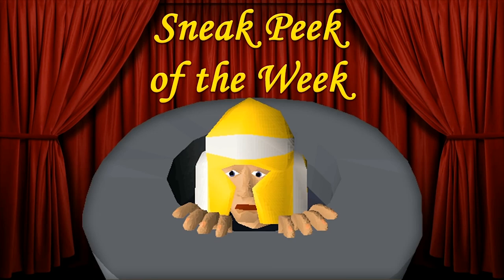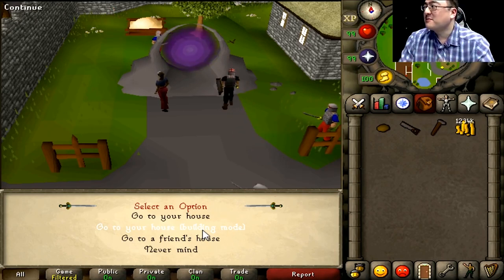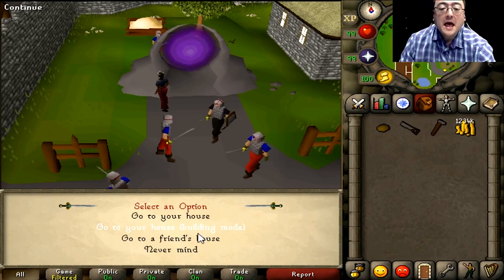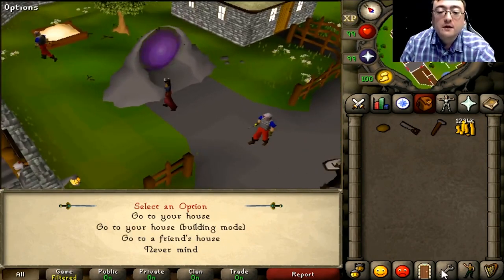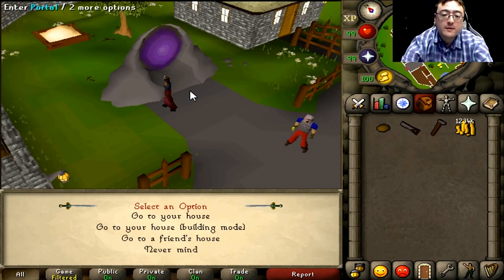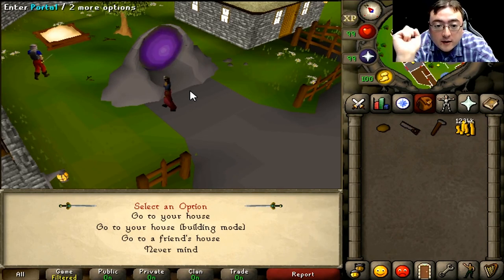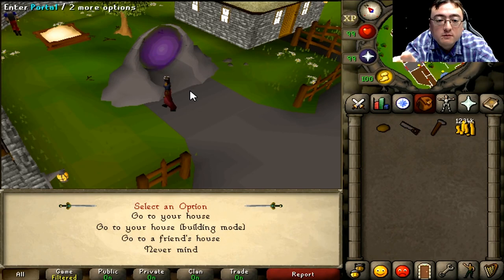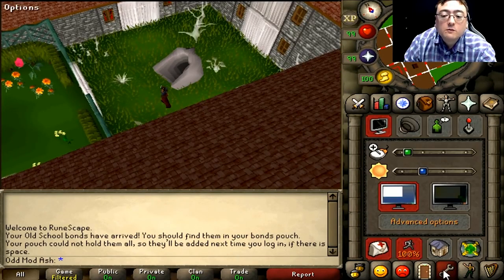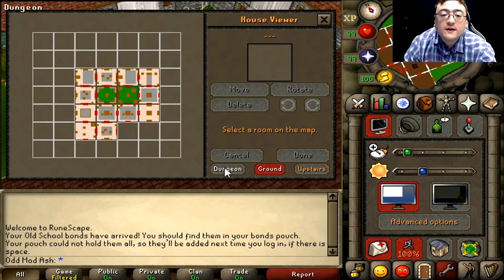Moving on to this week's Q&A, where Mod Ash demoed the new soon-to-come construction updates. There was a camera pointing at me — what do you think I was going to do? Anyway, for the construction updates, we've got two new rooms coming up, including one with a teleport destination — the Spirit Tree and Fairy Ring room. We wanted to give you the option of rearranging your house so you could put the teleport somewhere convenient. We have a new button that opens the house viewer menu.